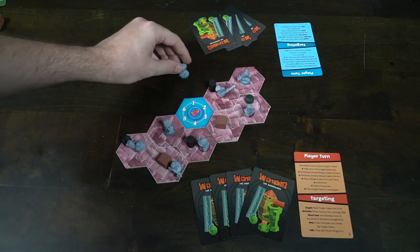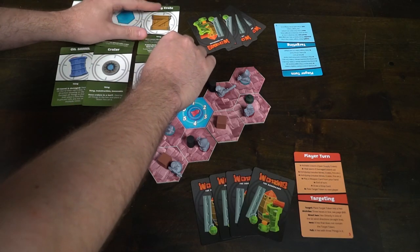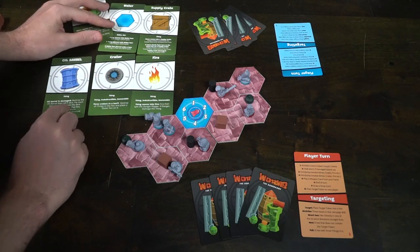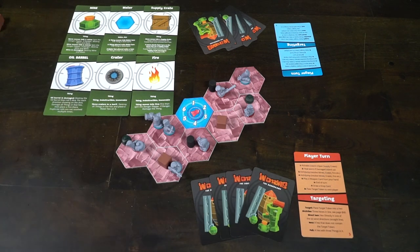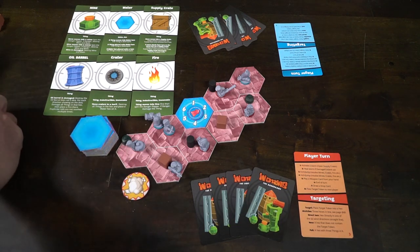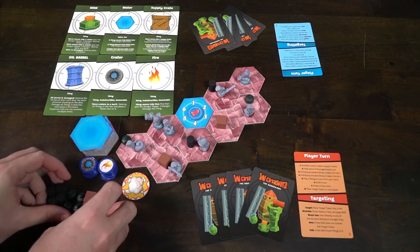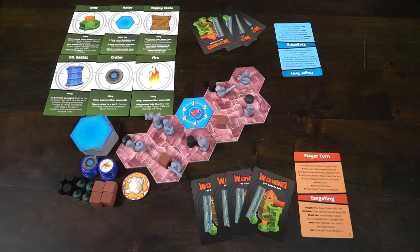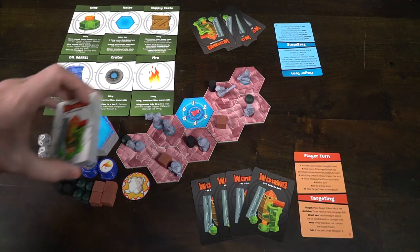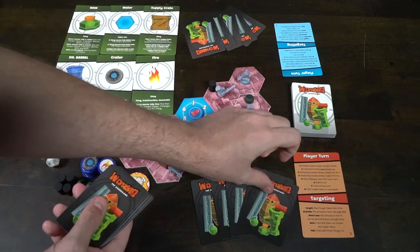After you've done that, make sure the first player has this targeting token and each player has one of these turn order reference cards. Everybody starts with a hand of cards — a girder, a bazooka, a ninja rope, and an Uzi, plus one extra card drawn from the starting deck, for five cards total. After everybody has five cards, you can take this starting deck, which has a black background, and remove it — you won't be using it anymore.